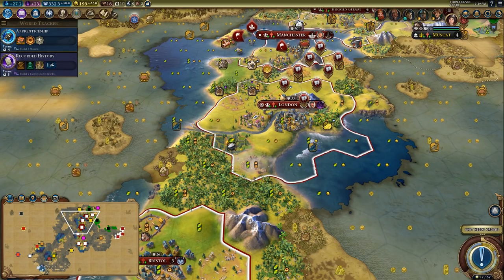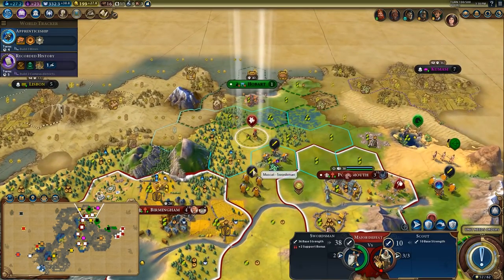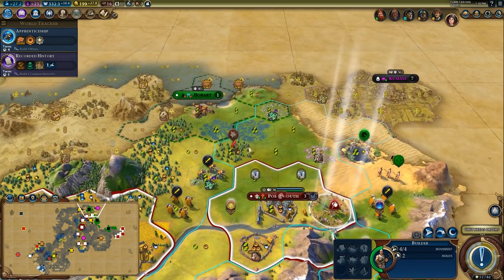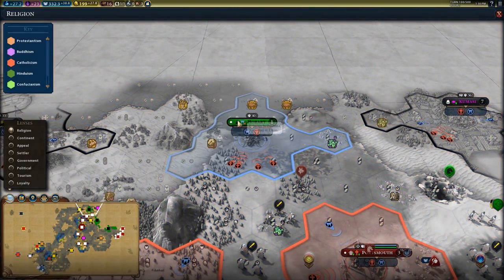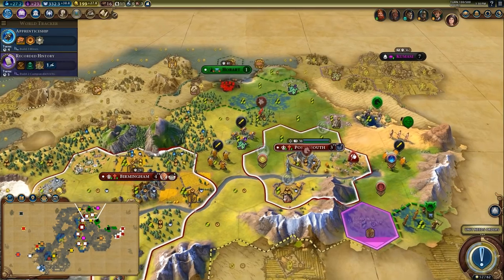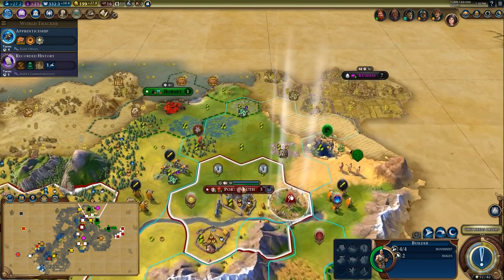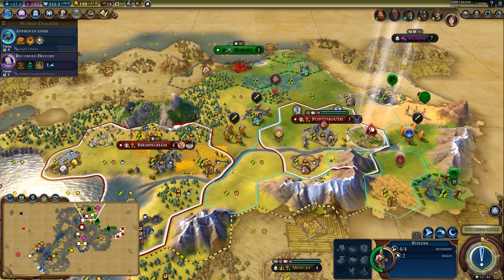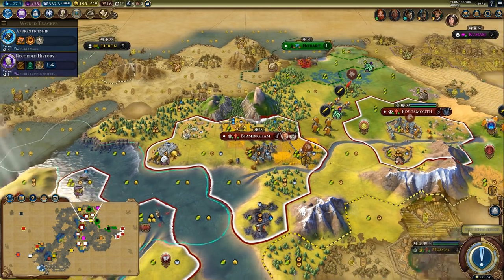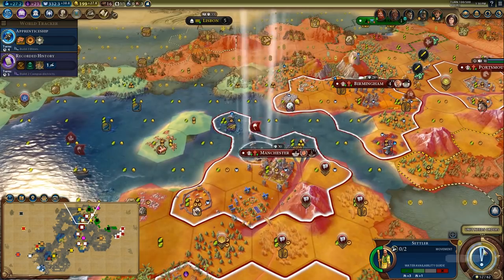I think I'm going to put a mine down here at least in the short term to get that extra bit of production when we finish Apprenticeship. Didn't quite get the boost for Apprenticeship, which is unfortunate. But Hobart is not growing and that's really good for me. Look at that pressure — good, good, good. The city is going to have really bad production unfortunately. Let's get that iron online.